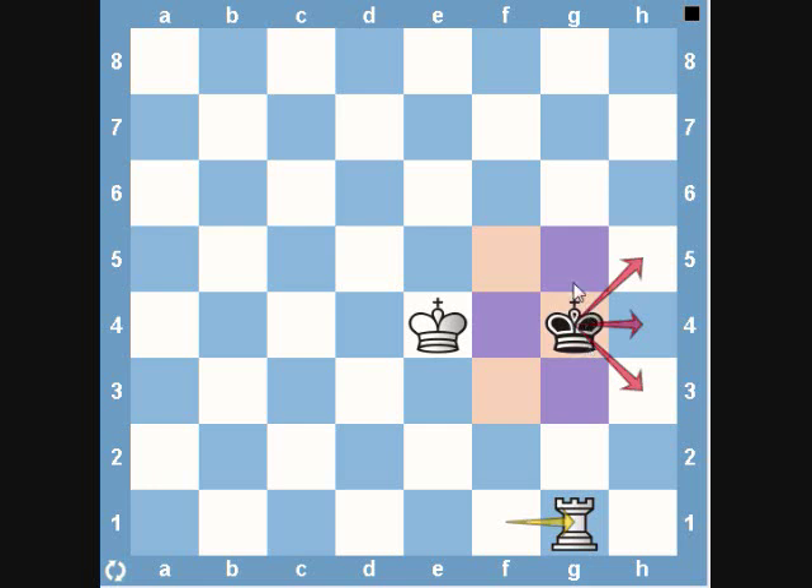The black king is forced to move. He can't come to f5, f4, or f3 because of our king, and he can't move along the g file because of the rook. So he's forced to move back to the h file. When he does move, you can see he's limited to the h file because of our rook on the g file.